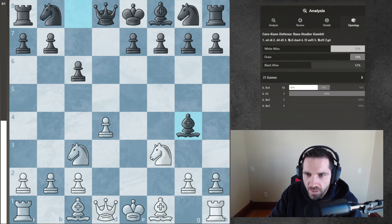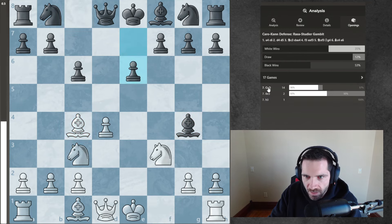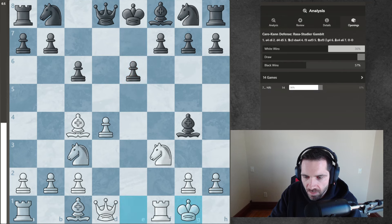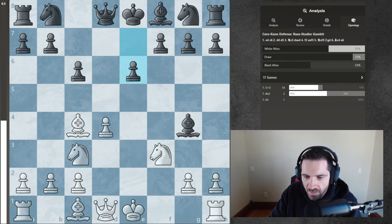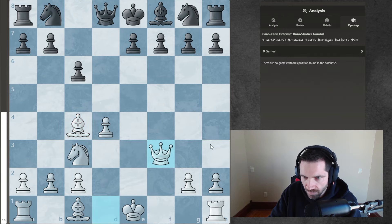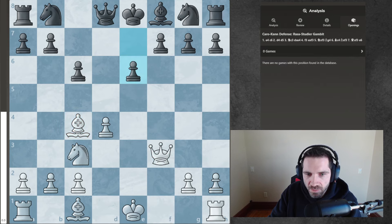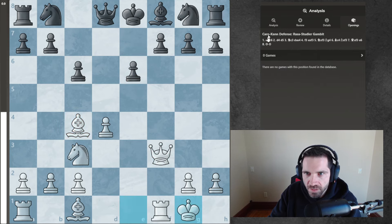What do the opening explorers say? Bishop c4 is the top move. I mean, I know the engine doesn't like it, but... he just snapped and took here, and I think this was much better for me. And I want to say, I know he took this with check, but listen here - what about queen f6?